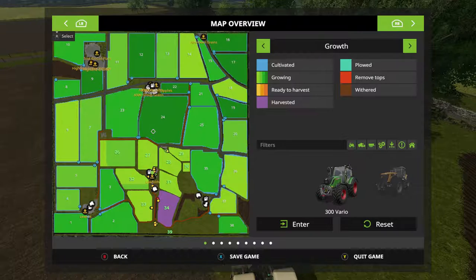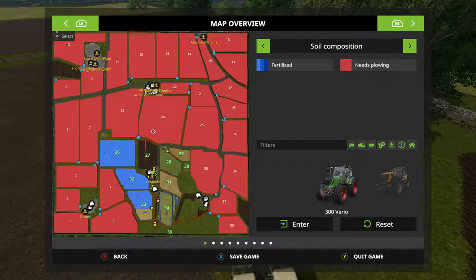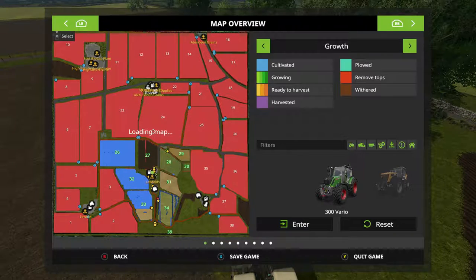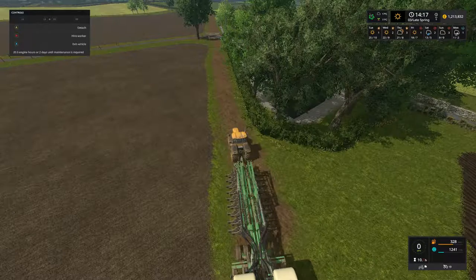Having a look at the map — all of our fields except field 34 are now growing. Fields 26 and 32 are part-grown and still catching up, so we need to wait before we start harvesting. Fields 27, 28 and 31 are all corn; 29 and 30 are both sunflowers. We do need to get some fertilising done on all these fields. We'll have to look at why field 33 isn't fully fertilised in the next episode.